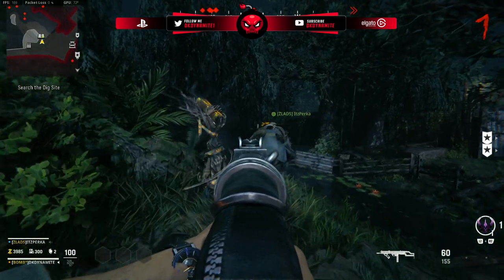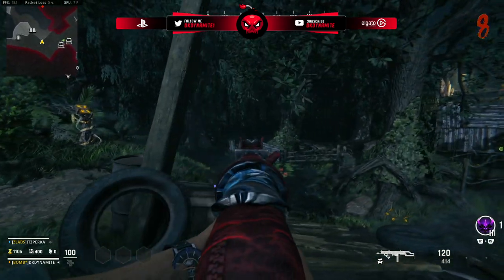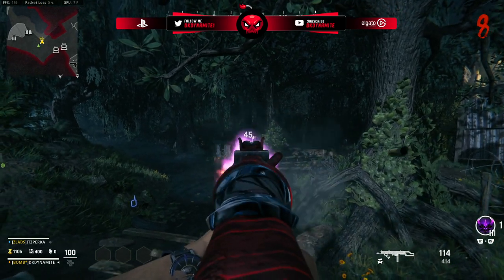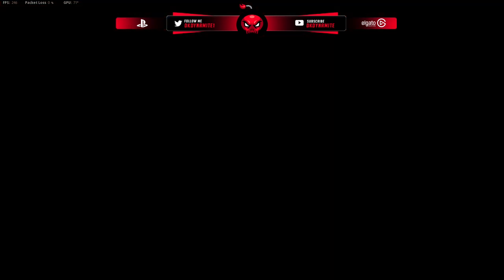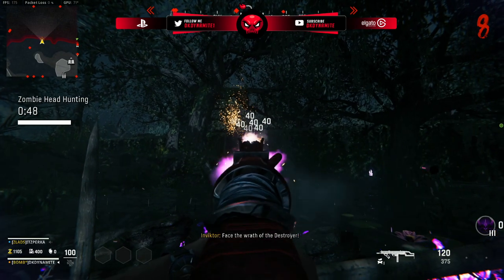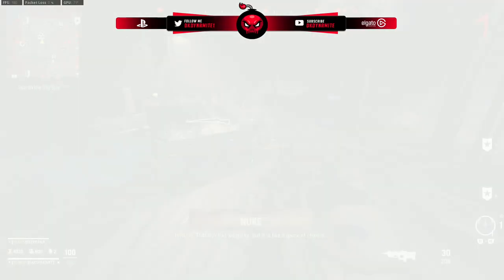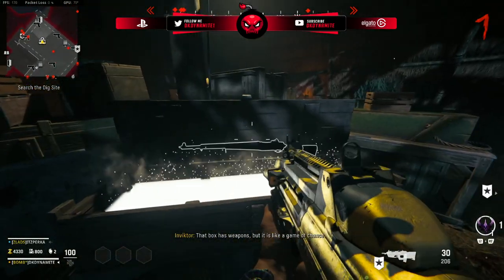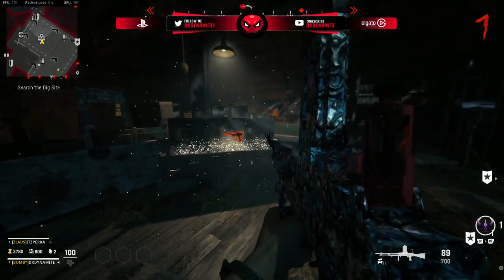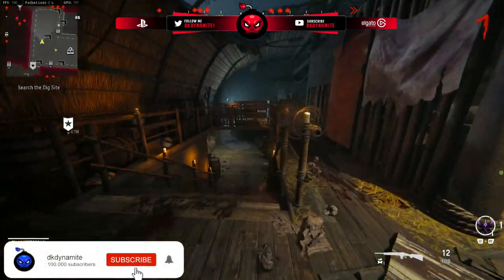For the SMG location on Shino Numa, it's at the fishing hut exterior. Don't get too close — shoot it with any SMG, no Pack-a-Punch required. It'll throw you into the mini game: destroy the head, shoot blue orbs fast, avoid red ones, and you'll get a bunch of points and a free Pack-a-Punched weapon. Realistically, you wouldn't want a Tier 1 Pack-a-Punch on a higher round, so this is probably something you'll always do on lower rounds.